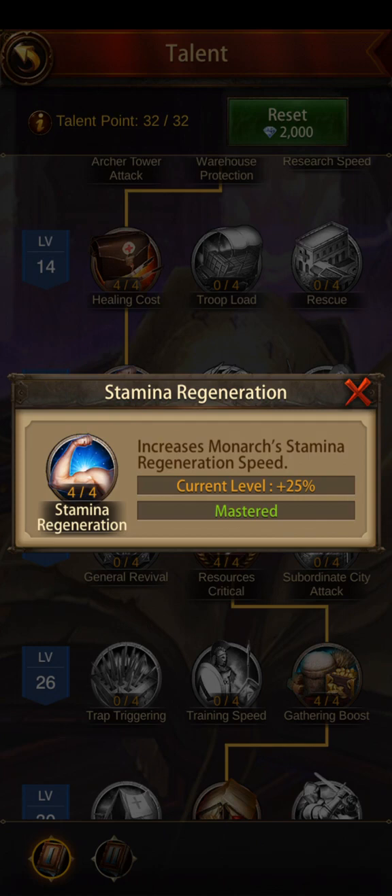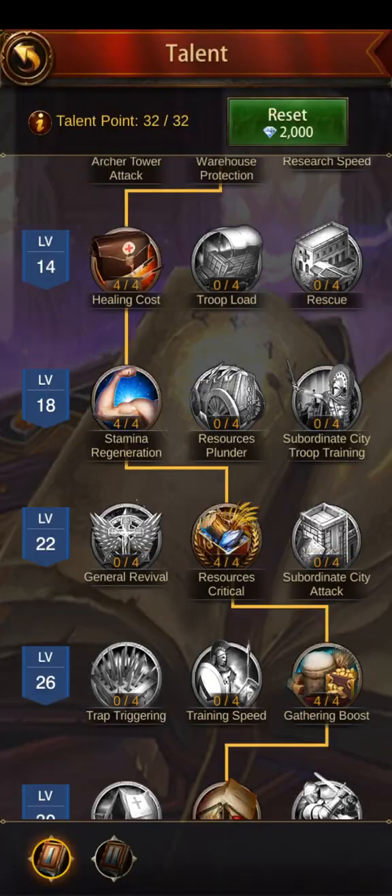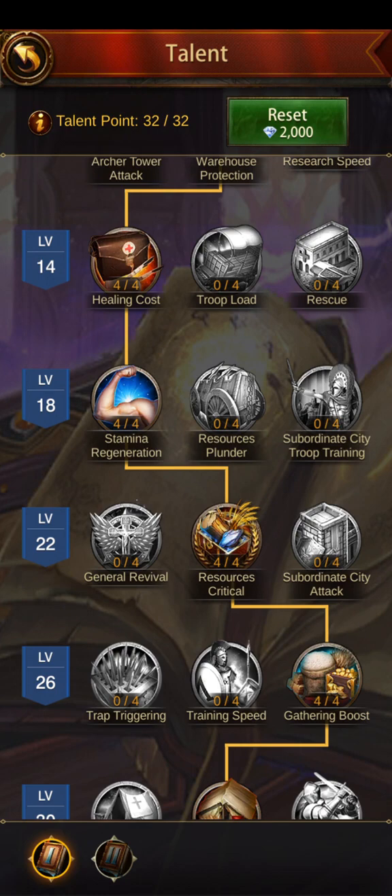Stamina regeneration increases your stamina by 25%, allowing you to join more rallies. If you're in a big alliance that does a lot of rallies, especially as a non-spender, you know how much it costs just to keep enough stamina to join all those rallies. This one is very important.